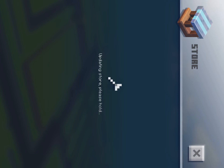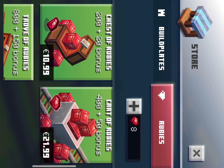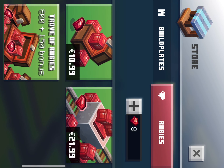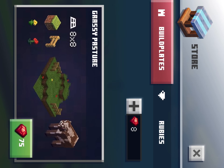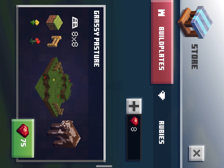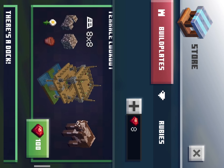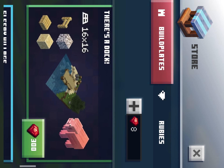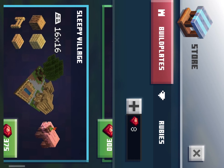Of course there's also the store. You've got rubies — I don't have any money so I can't get any of these extra templates. You can buy things like a grassy pasture, a tiny walk, an all-home cheap road terrace — that looks awesome — a sleepy village, and there's even a new creature called the muddy pig.